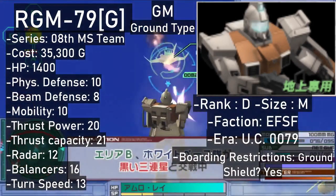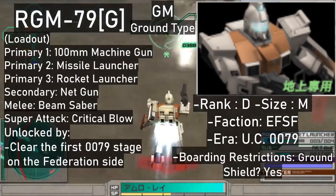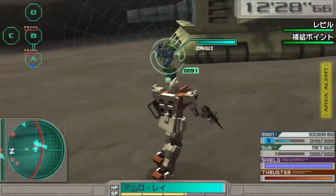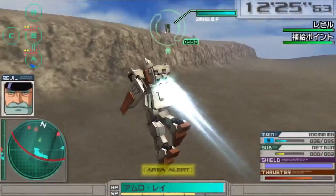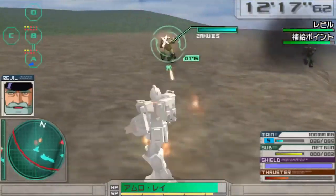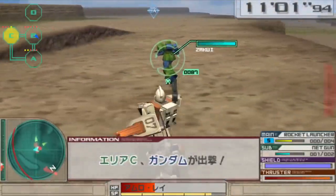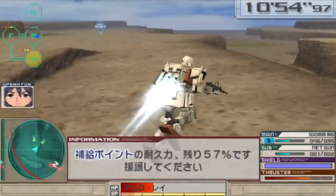Another GM in the lineup is the GM Ground Type, an early game unit with a unique weapon. The GM Ground is a ground-only unit which can be bought for 35,300 after finishing the very first 0079 stage on the Federation side. It sports a small shield and shares the shield tackle super attack with the GM. Its weapons include three primaries: the machine gun, a missile launcher, and a rocket launcher. The secondary weapon is a net gun that stops enemies in place, or suspends them in midair if their feet are off the ground when you hit them — the trapped enemies can only use their primary weapon. It's a D rank.